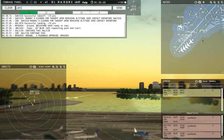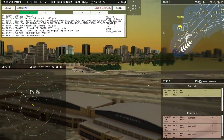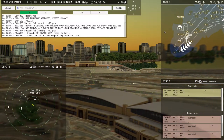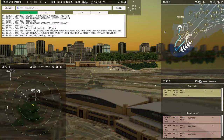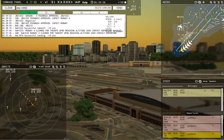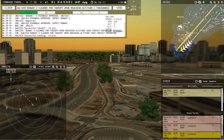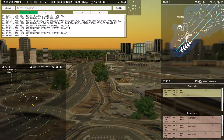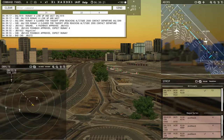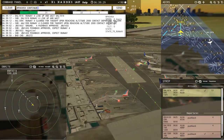JetBlue 1432, pushback approved, expect runway 4. American 1399, runway 4, clear for takeoff — upon reaching altitude 2000, contact departure. Delta 1919, runway 4, line up and wait. He pulled off on Lima, so we'll send him down runway 4, clear for takeoff. Brickyard 5959, continue taxi. American 1399, continue taxi.